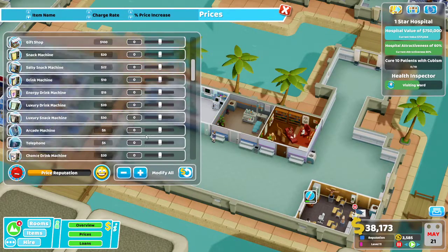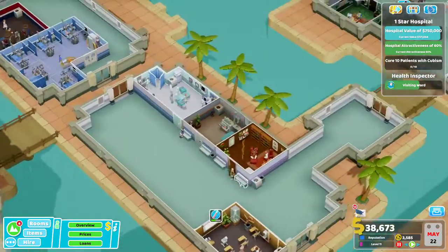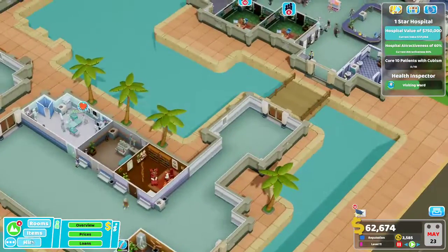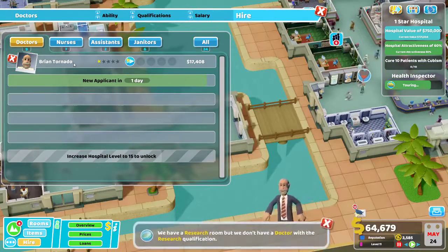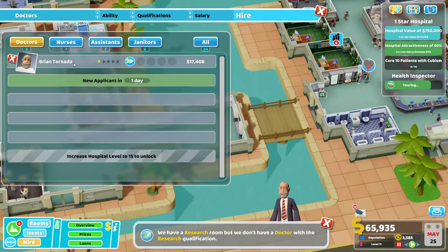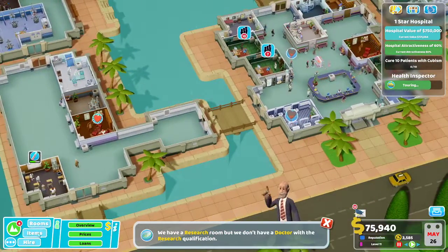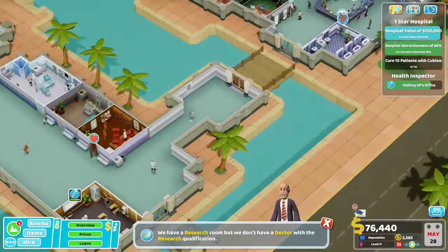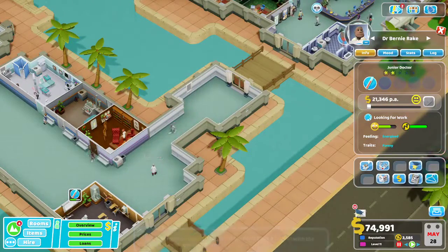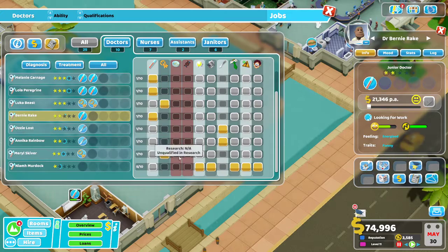Treatment is where we get more money. Let's look at the prices — they're not happy with the prices either. We need to hire some staff. I was hoping to get some research doctors as well. We don't want to go into debt again, but we're gonna hire some more doctors because I think I'm ready to expand again.